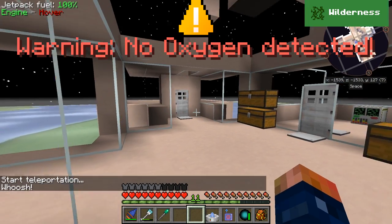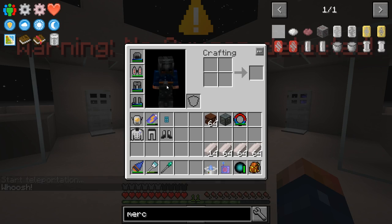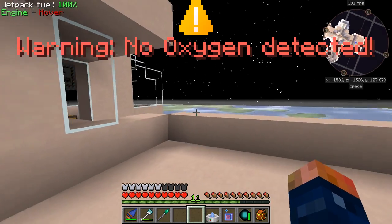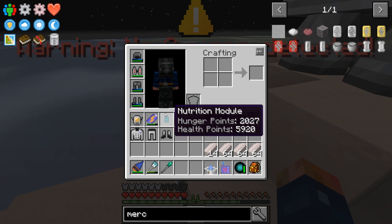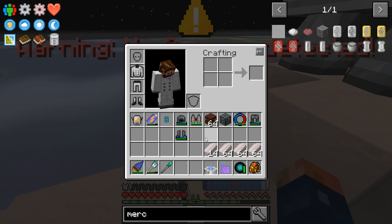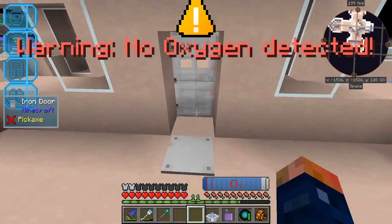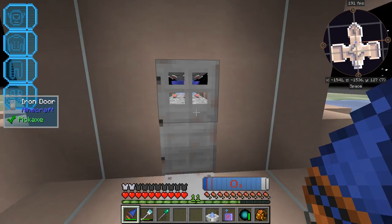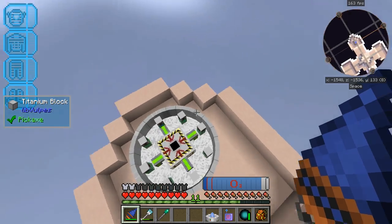This is how we get to our space station, and it works no matter what planet it's currently on. As you can see, it says warning — no oxygen detected. That pops up real big, but we don't start taking damage. I still don't understand why we don't take damage, but we can put on our space suit just to calm it. I have not filled my space suit with oxygen in a while, and as you can see it's still relatively full — not a big deal at all.